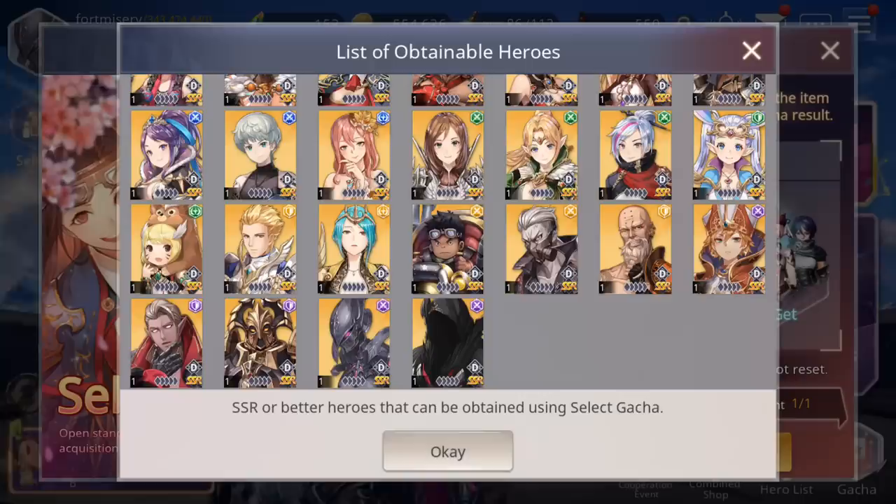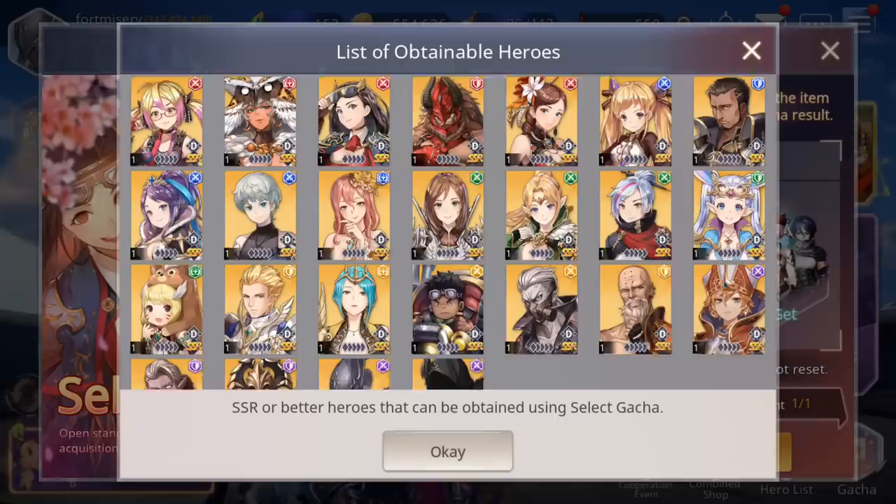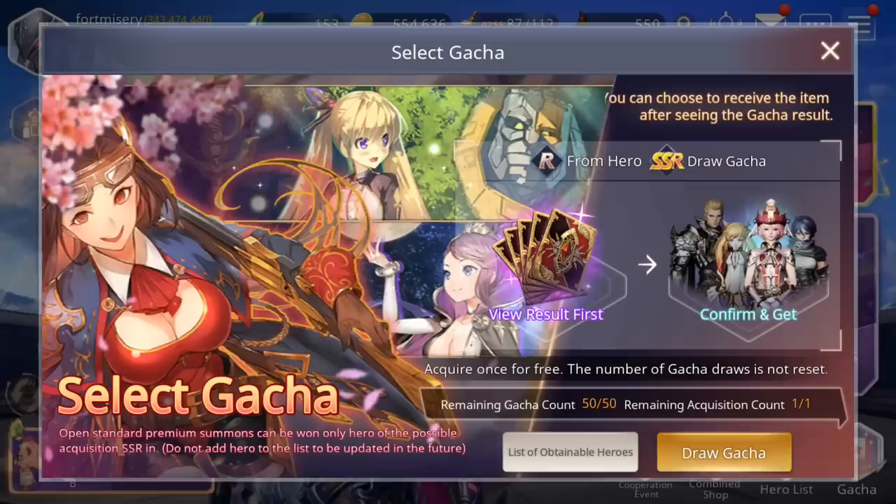There's a list that looks like about 24 to 25 SSR heroes totally in the game. Outside of free-to-play units — like Sophia — who's not in here, she's only available for free-to-play. So you would have to actually just get her through playing the game.